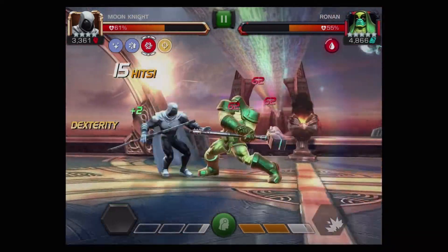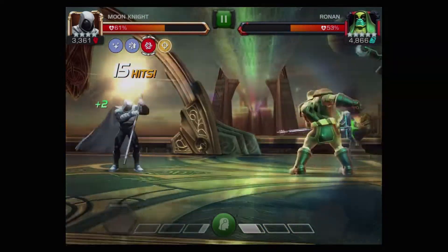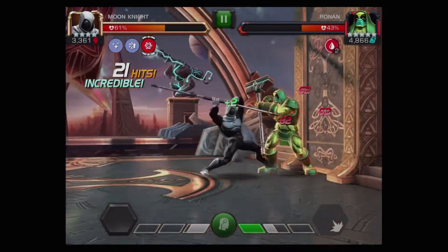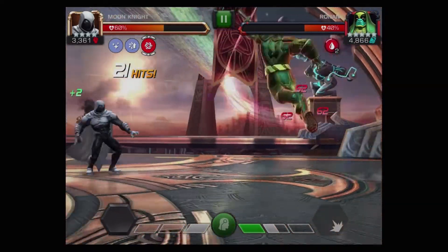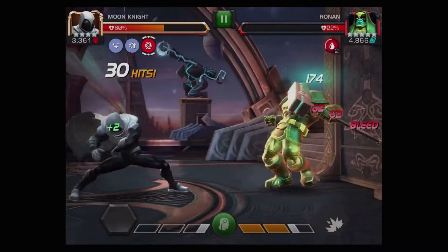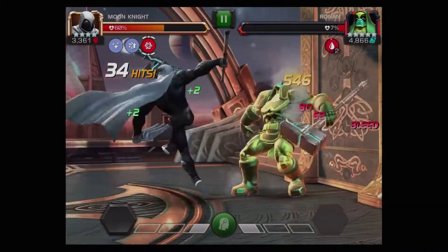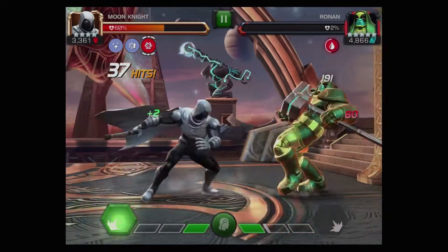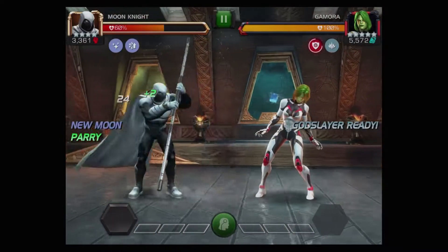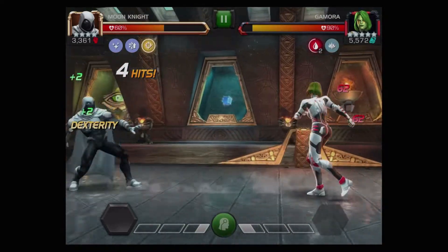When Moon Knight is being attacked under the darkness of a new moon, he has a five percent chance to evade incoming attacks. If you're going into a fight against a Moon Knight under a new moon, be aware that he may dart back away from one of your attacks unless you have something to negate it, such as true strike, true accuracy, or some other evade-negating effect. That's really everything that applies to the moon phases, at least until we talk about the signature ability.